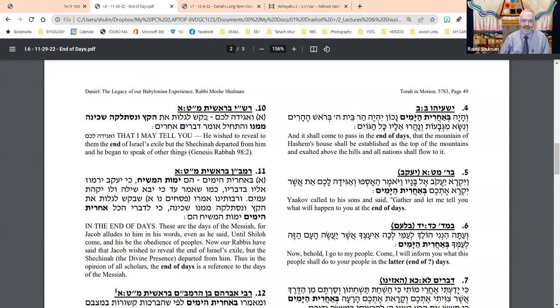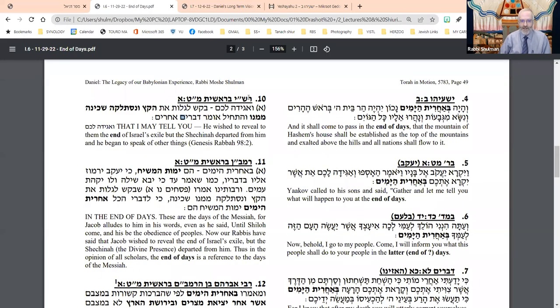Someone thought Rashi says he lost his vision — yes, we're going to get there. Says Rashi, I have a problem: on the one hand, Yaakov says 'I'm going to tell my children what's going to be,' and on the other hand, he doesn't do it. So Rashi quotes the Midrash Rabbah and says —